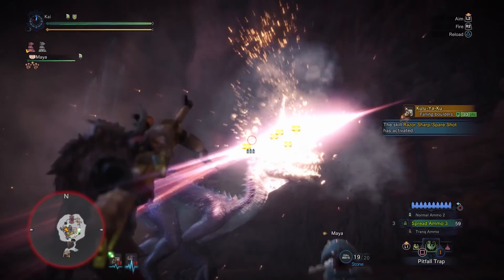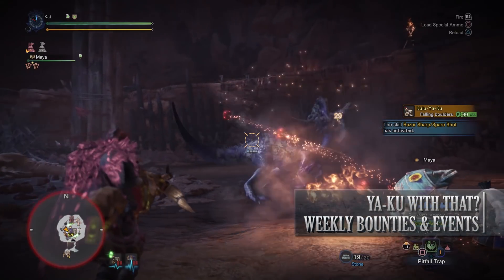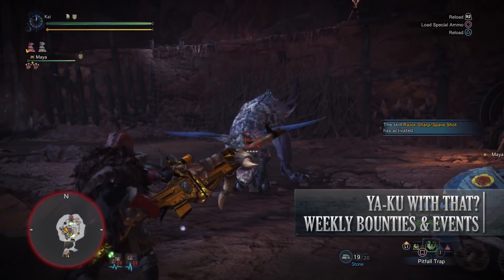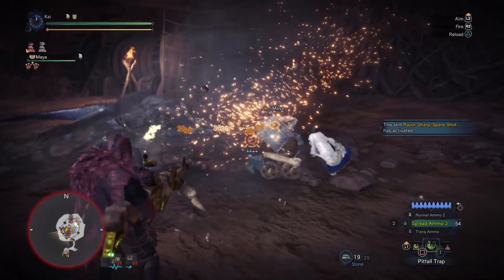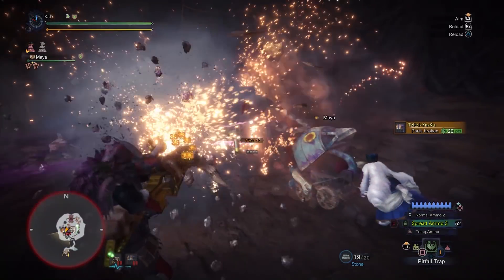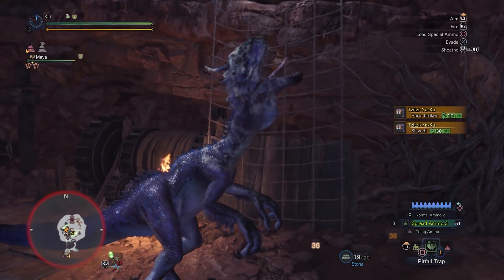Not too hard unless you haven't got to the end game yet. But what about event quests? Well first is Yaku With That, a 4-star low rank quest that requires hunters to be hunter rank 6 or higher. This has players taking on a Kulu-Ya-Ku and Tzitzi-Ya-Ku in the special arena. Unfortunately there's no special loot from this quest, although it's a nice way to complete this week's limited bounty to kill bird wyverns.